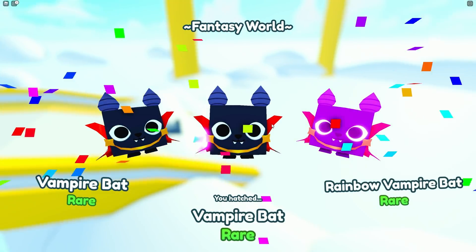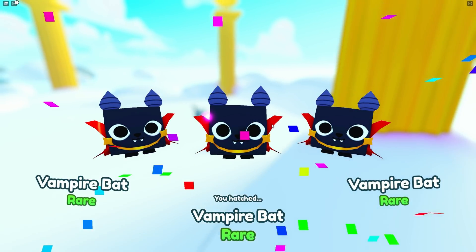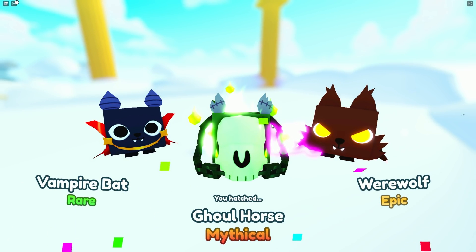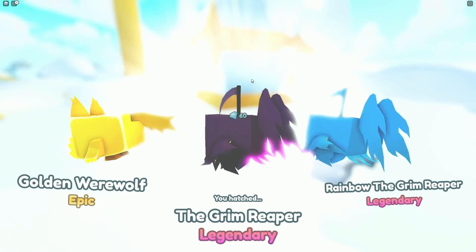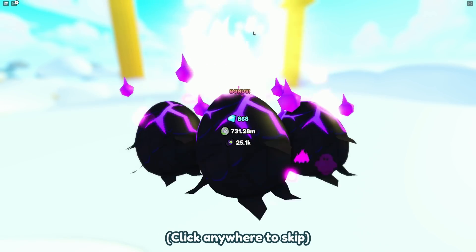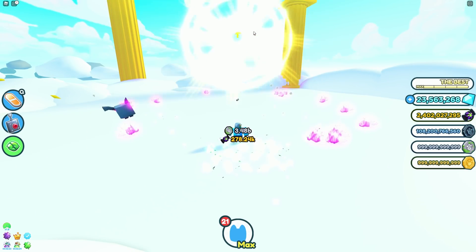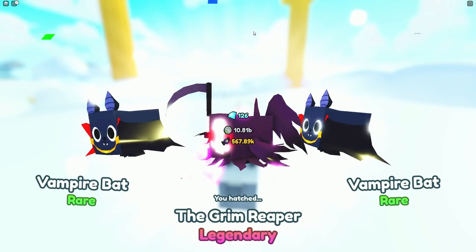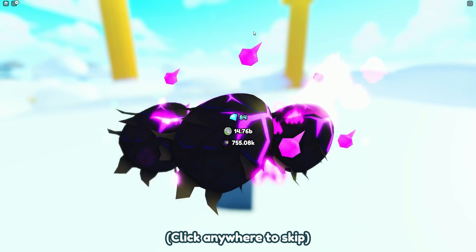I have 2.4 billion coins currently, not including the 10 billion I already spent yesterday, and I'll continue doing this. We've already got ourselves a ghoul mythical as well, which is fantastic. I have been giving some of these away but also selling some on the trade — whatever people are selling them for I sell a little cheaper so you guys can enjoy them. I have everything turned off so I cannot keep anything other than legendary, mythical, and if we happen to get it, the exclusive pumpkin pet.